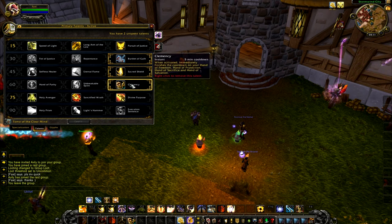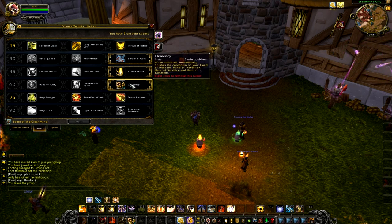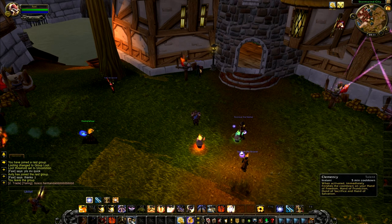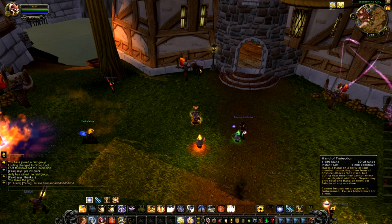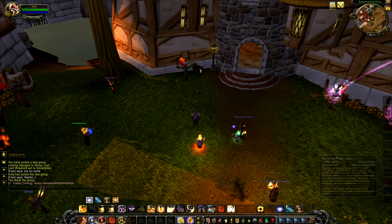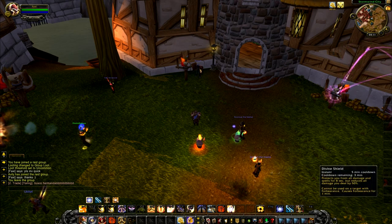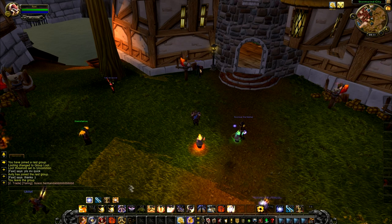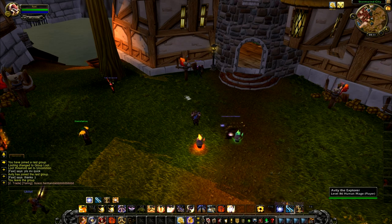Then we have Clemency. When activated it immediately finishes the cooldown on all your Hands — Hand of Freedom, Protection, Sacrifice and so on. So let's say we have all of these on cooldown and I press Clemency — boom, they're ready again. That's definitely nice for PvP, and maybe PvE too if you want to lower threat or use Sacrifice on your teammates.